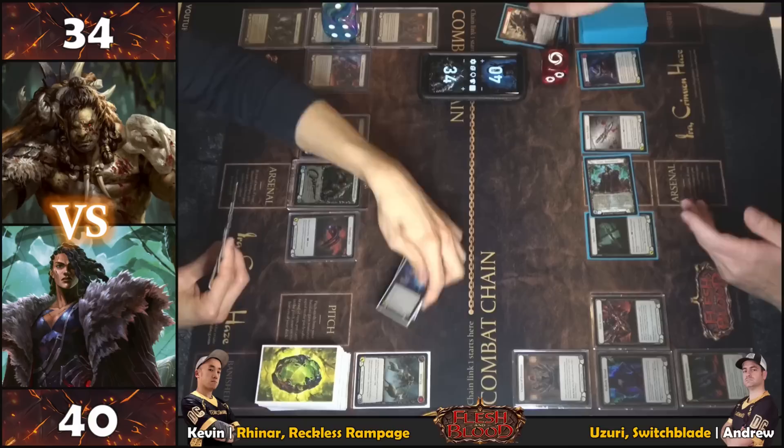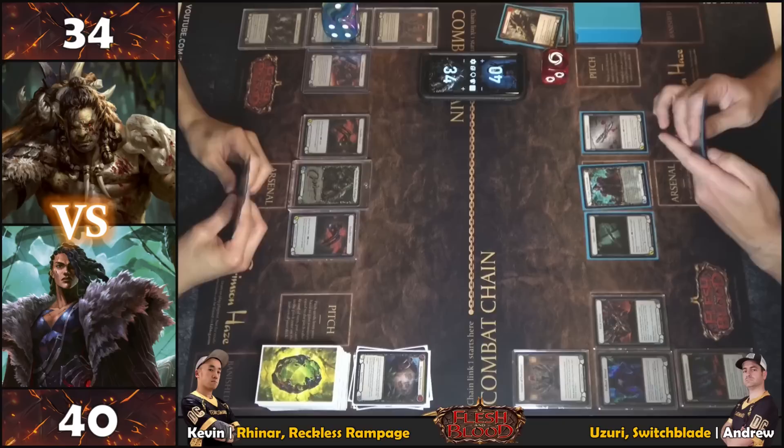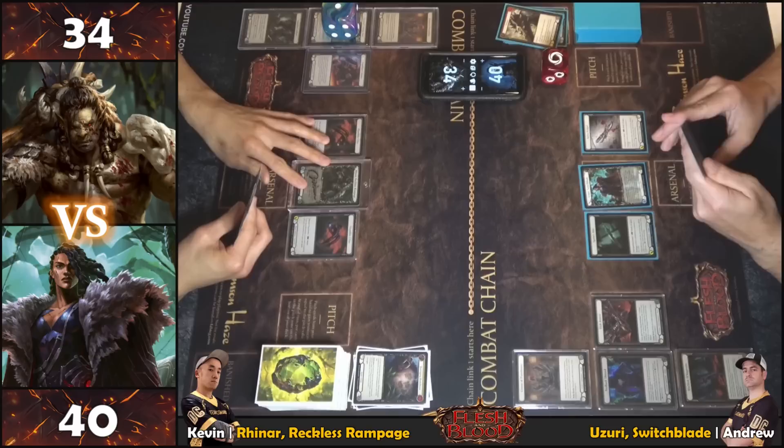Taking six total damage. The defending player chooses their discard — a Barrage and a beat card are discarded. Passing back with no arsenal.